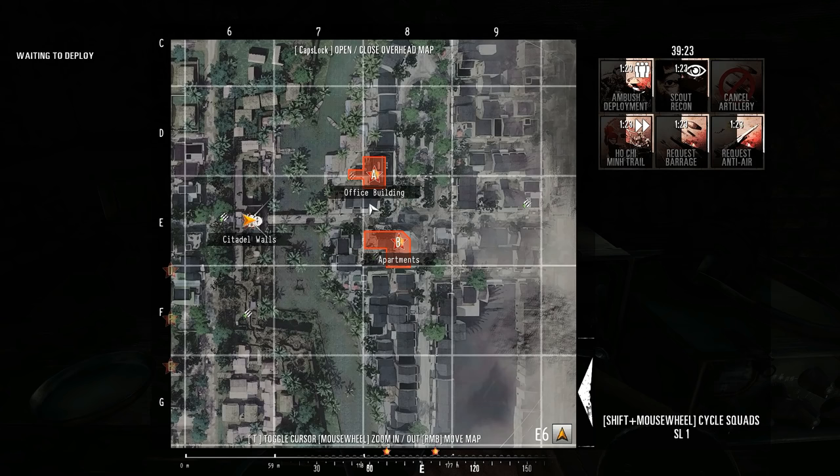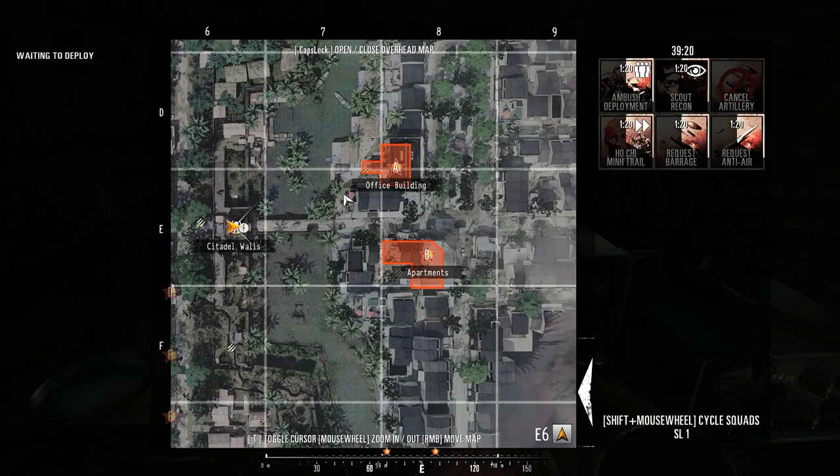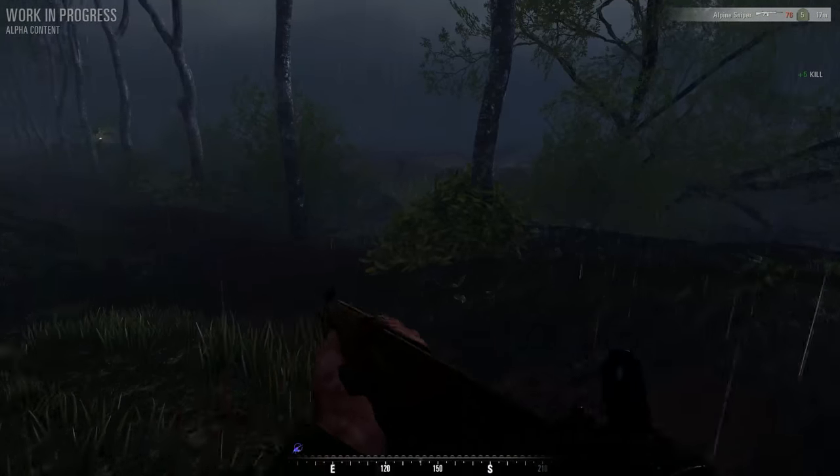Check the map — with the commander calling in arty and all that, you need to know where your teammates are. If there's a recon up, use it to spot enemies. The map provides so much information in such a short amount of time, all it takes is a button press. It would limit a lot of the team killing that goes on, and more people just need to be doing it.